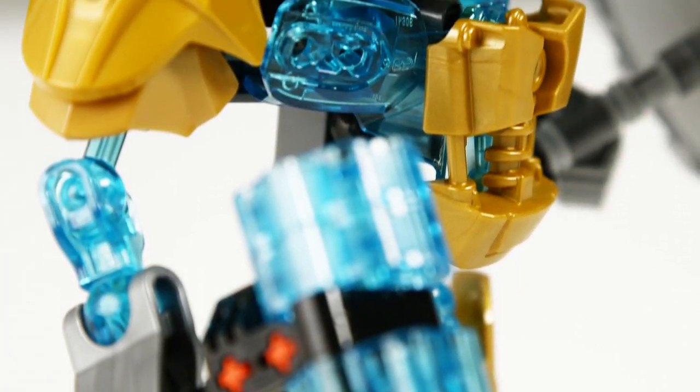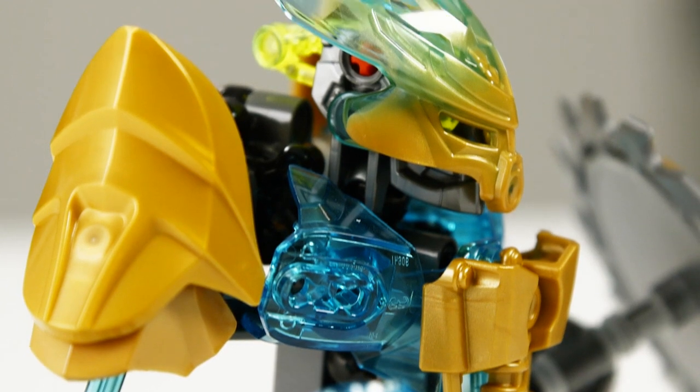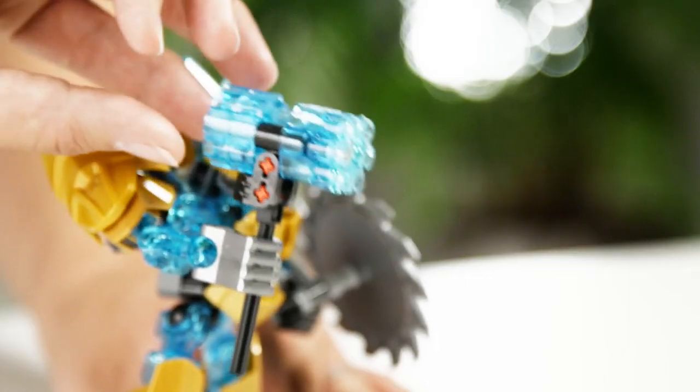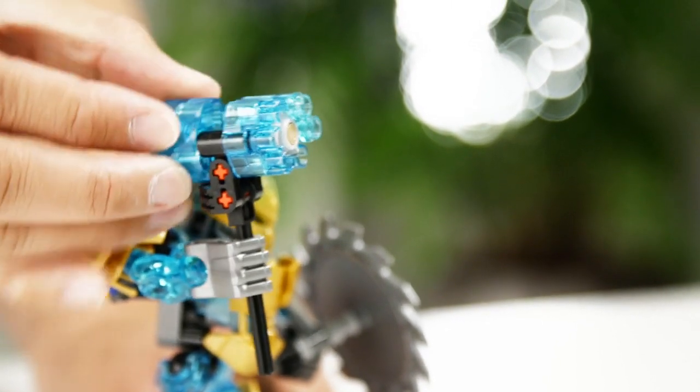He also has the unique protector mask in gold and transparent blue, which is a new color, and he also has a six-shooter in front of the hammer that gives him different fighting powers.